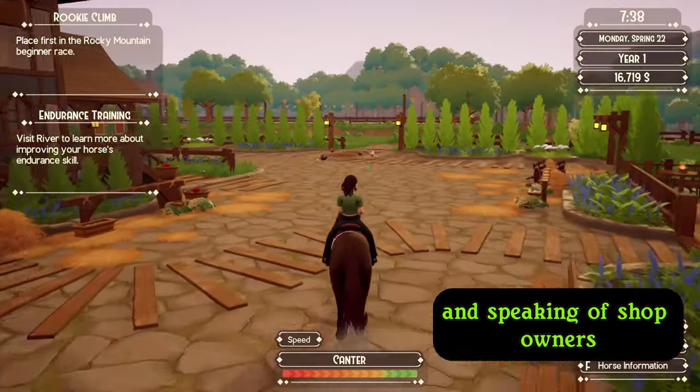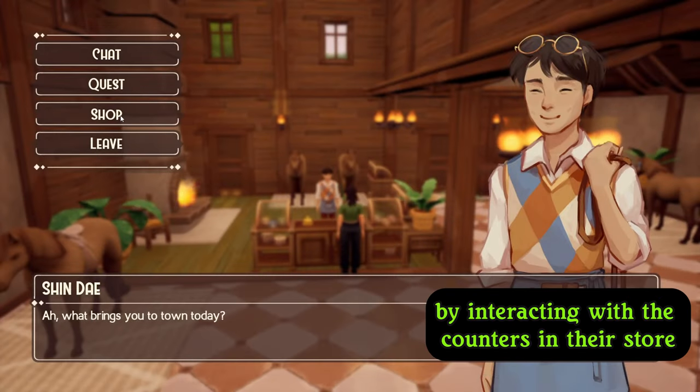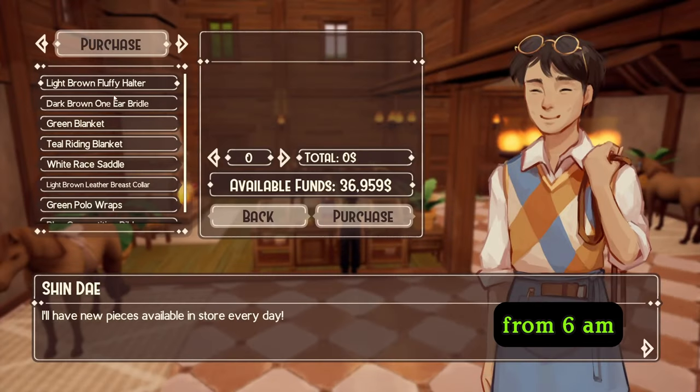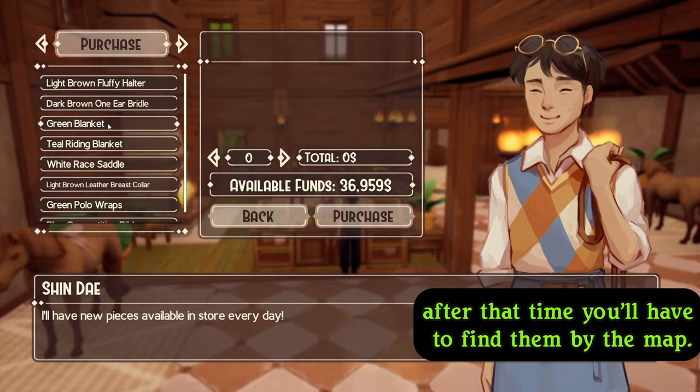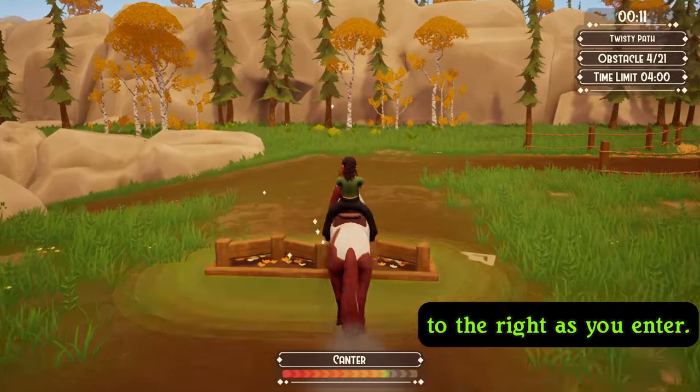Speaking of shop owners, you can summon any of the other NPCs to their shop by interacting with the counters in their store from 6 a.m. to 8 p.m. After that time, you'll have to find them by the map. And Madeline's counter is inside the auction house to the right as you enter.